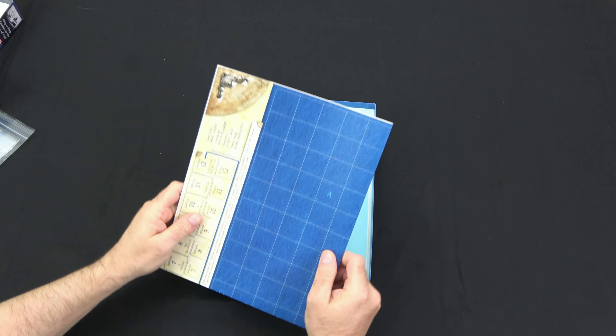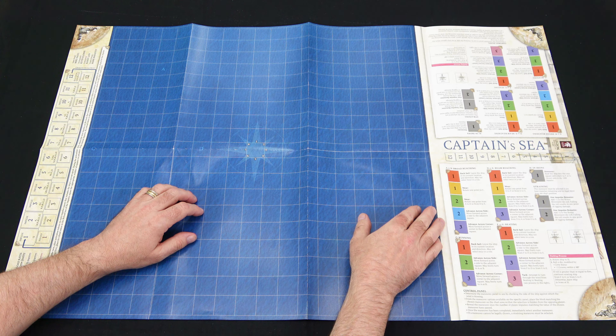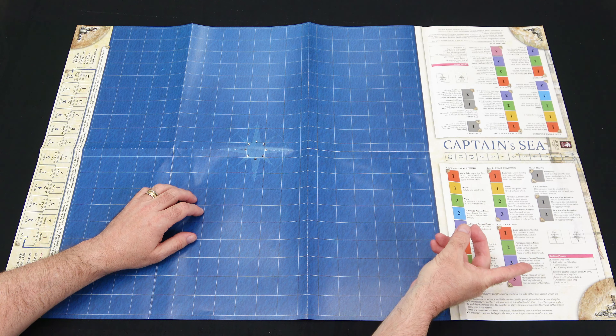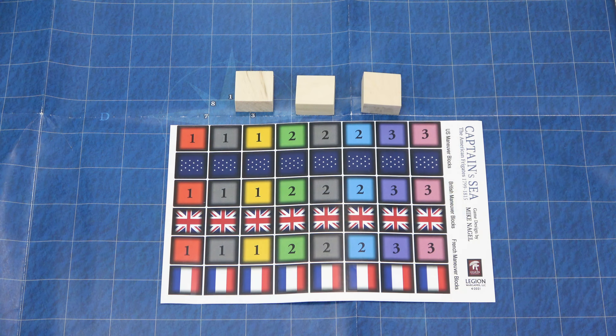Now we'll take a look at the map that comes with the game. It is a 19 by 19 grid square that you're going to be maneuvering on in the center. In the center, you have the wind compass, which tells you the wind direction at the time. On the left-hand side, we have the impulse track, and then we have a reload track down below that. On the right-hand side, we have a status track, and then the control panel — one on either side for both players. This tells you the options available to you based on the wind direction: A or B is broad reaching, C is running, D or E is beam reaching, F or G is beating, H is in irons, and then there is straining.